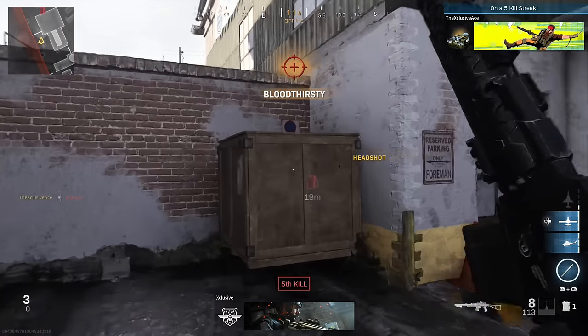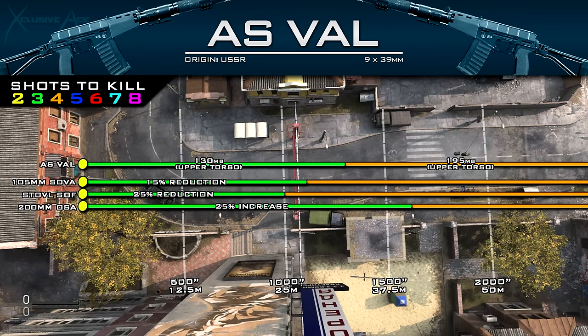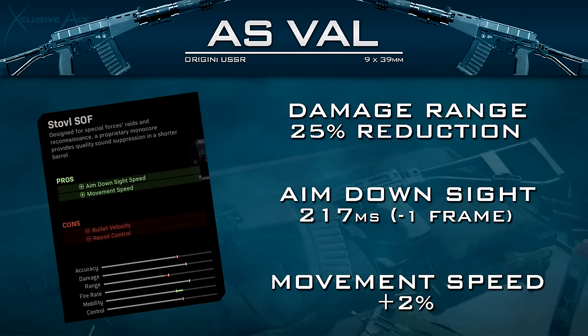Now for the unique barrels. This gun always has an integrated suppressor regardless of which barrel you use — it's always suppressed. The first barrel is the VLK 105mm Sova barrel: the upside is our ADS time is just one frame faster at 60 fps, but it comes at the cost of reduced bullet velocity and a 15% reduction to our damage range even though it's not stated. That minor upside just isn't worth the 15% reduction.